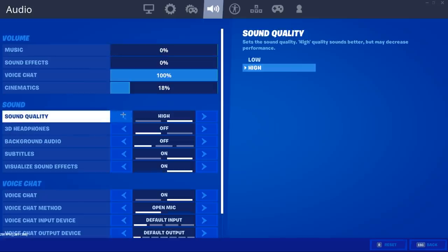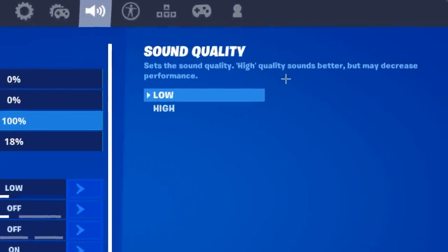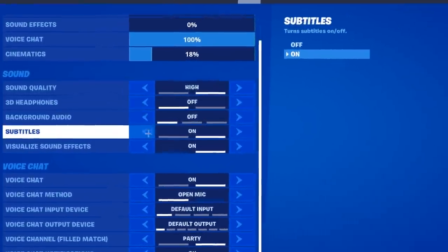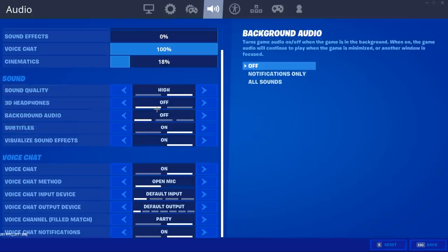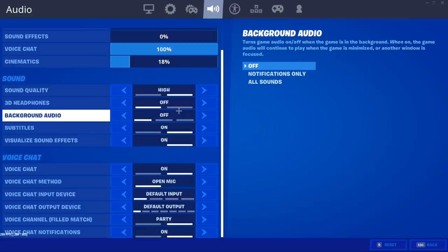When you're in the Audio section, there are a few things you can change. If you don't use voice chat very often — or even if you do — set Sound Quality to Low. It says right there that High sounds better but may decrease performance, so you can get about 10 more FPS by having it on Low. For things like Background Audio, Subtitles, Visualized Sound Effects, and 3D Headphones, having them all off gives better performance. Basically everything below Sound Quality you want off or set to low.